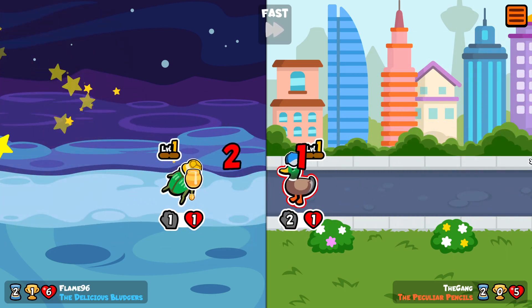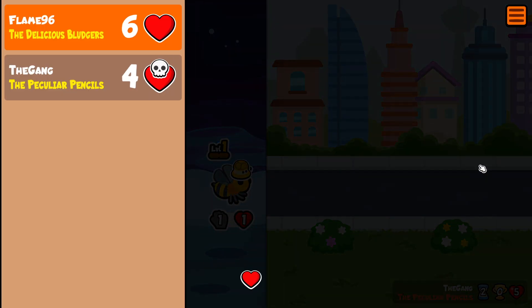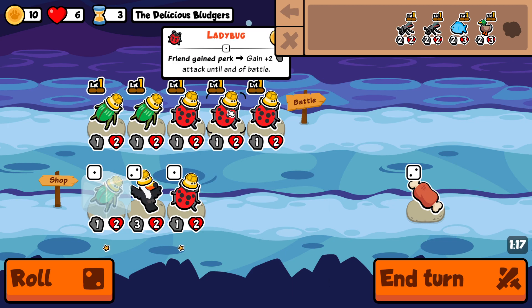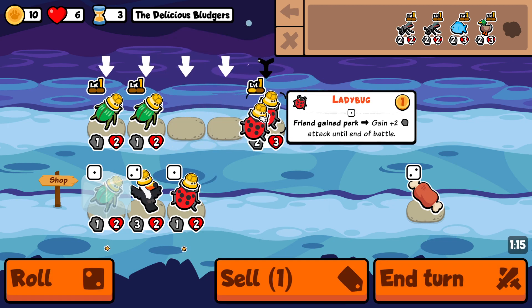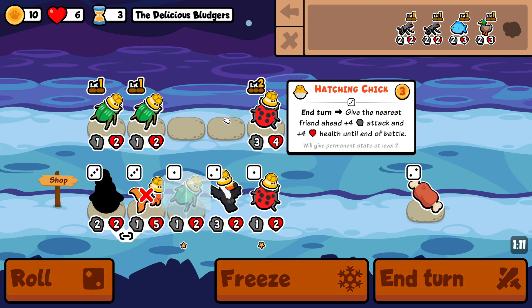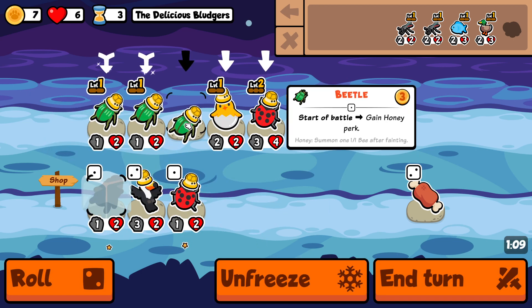We do find it, thankfully, because the turn three hatching chick is actually so strong that I believe it's worth looking for it at the cost of an apple. Let's hope we find it. Oh, let's go — we take it instantly, I don't even need to look at the rest.